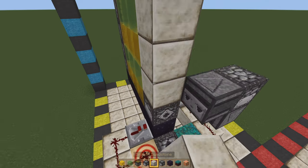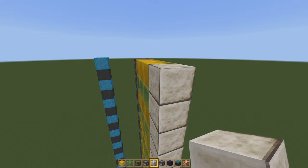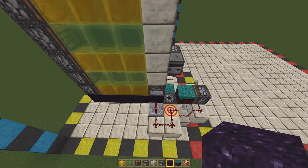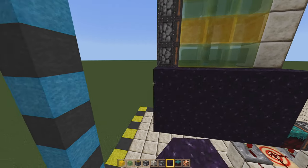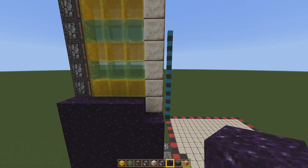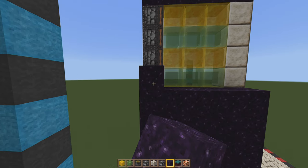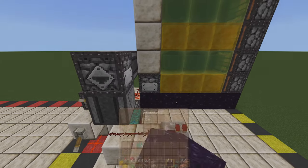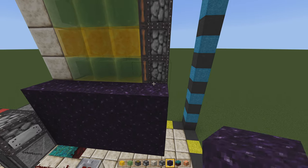Once you have all the honey blocks and slime blocks in place, go ahead and build up a tower of blocks. You can use any movable block — I'm using sandstone. Then top the sides and the back with obsidian. It is really important that you use obsidian for this. If you need some, go to the End, take care of the Ender Dragon, and start mining those obsidian towers. Alternatively, you can use masons to get glazed terracotta. However, I recommend obsidian for the backs of all these towers. You can use glazed terracotta for the sides so nothing sticks to them, but for the backs and the bottom you really want obsidian, because unlike glazed terracotta, obsidian cannot be moved.